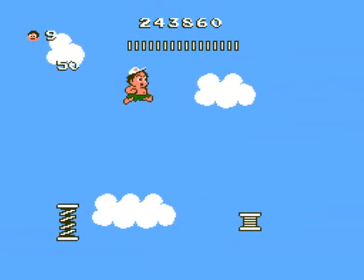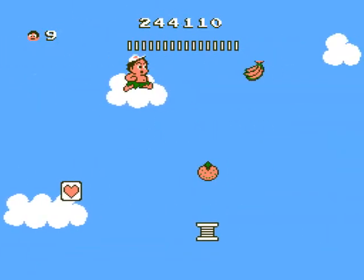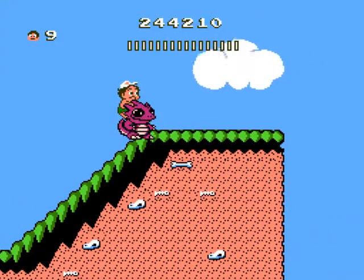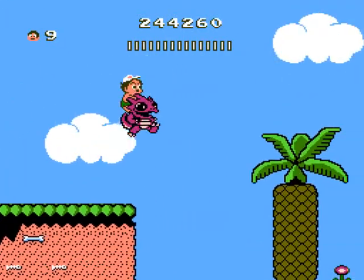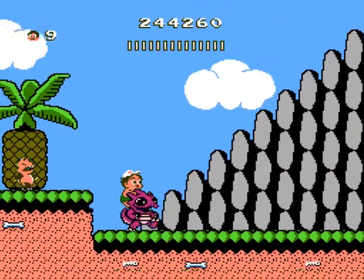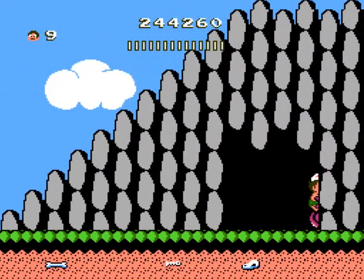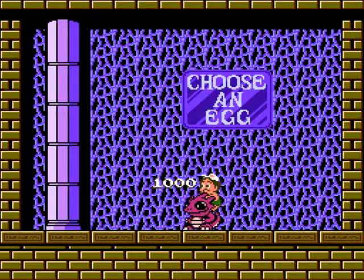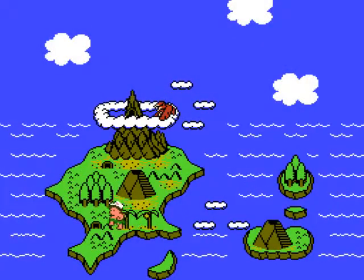I'm gonna do something really crazy, probably, at the very end with the red dinosaur, which I hopefully will get. And there we go — there's our red dinosaur. Three foxes in a row, there's two, and there's two more — I can't believe it didn't hit me there. For this stage, eggs one, seven, and eight take you to the volcano; two takes you to the forest; and three through six take you to the cave. I'm taking three or four to go to the cave.